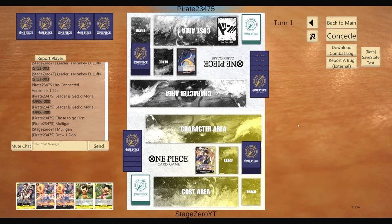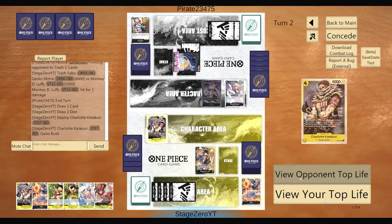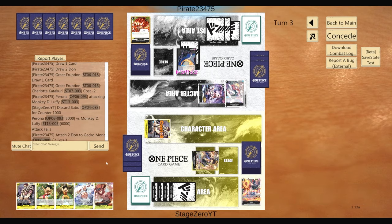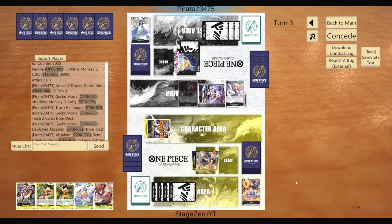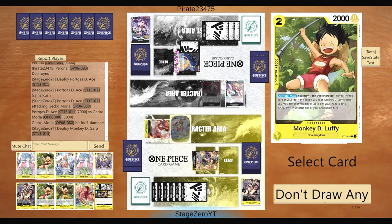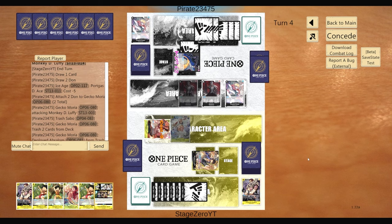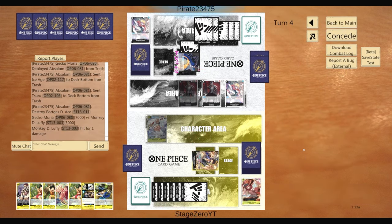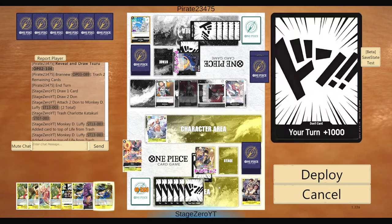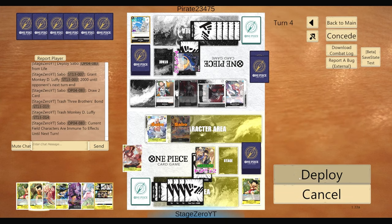Next up is against Gecko Moria. We mulligan but don't really get too many better cards. When you want to mulligan, prioritize cards that can manipulate your life since there are searchers through Garp and the one-cost event card. This hand isn't too bad — we have two categories we can play back to back, and the Ace will be useful after attacks. This matchup is a little difficult because of all the 5k bodies they have, forcing you to keep playing two-drops to maintain defense as a 7k or 9k leader, with Sabos protecting your board.